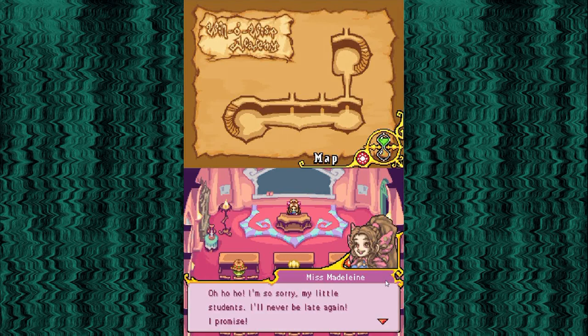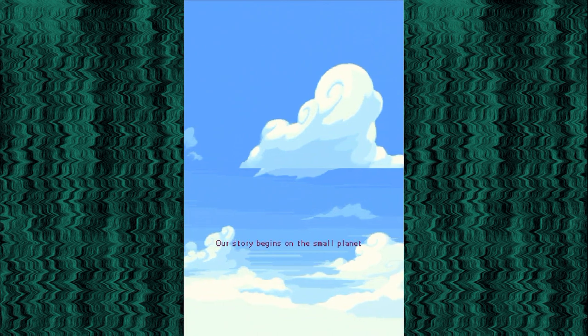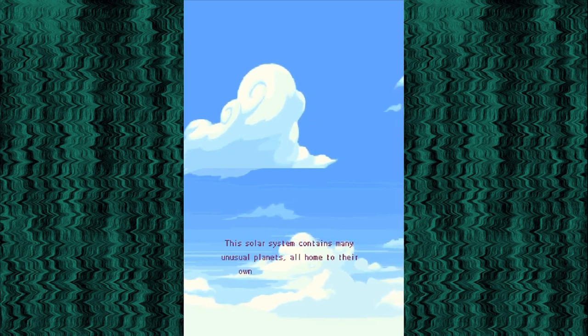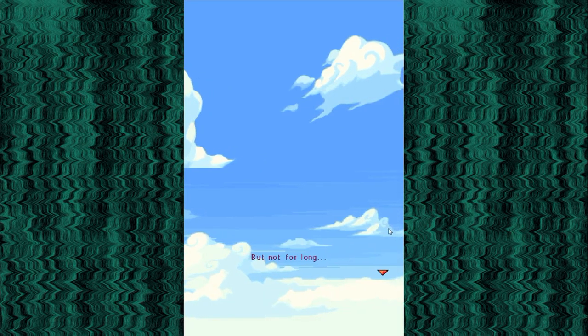'Oh ho ho! I'm so sorry, my little students! I'll never be late again! I promise!' Poor Moai-sensei. We made her cry. 'Our story begins on the small planet of Kovomaka, on a quaint and remote edge of the Baklava solar system. This solar system contains many unusual planets, all home to their own unique civilizations. To the many people who live on Kovomaka, stories of other planets may as well be nothing more than fairy tales. But not for long.' Ooh, foreboding - or, maybe not foreboding, just foreshadowing.